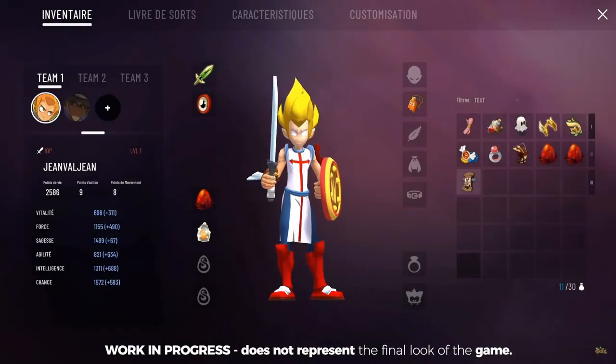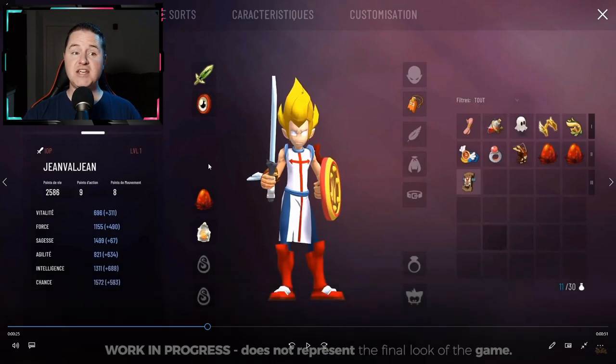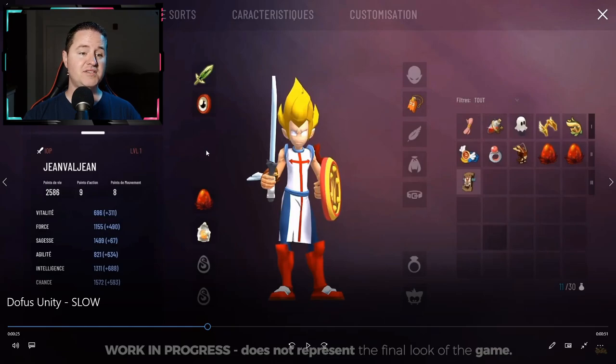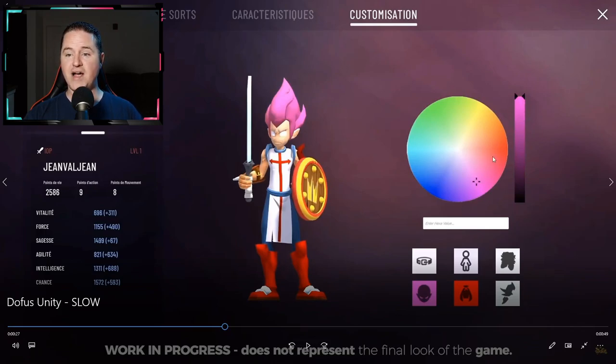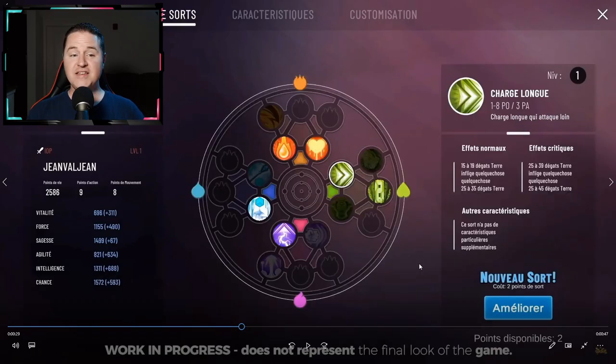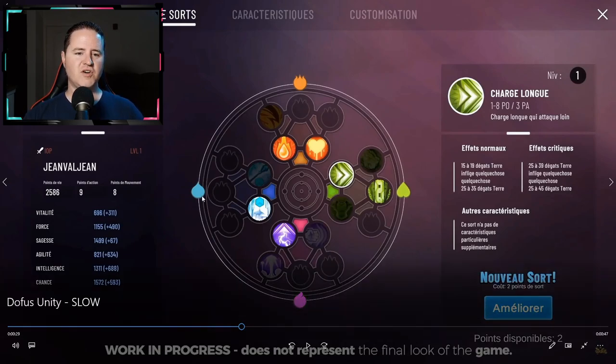Here we get a look at the character stats page. I noticed team one, team two, team three. I know that right now in Dofus one of my favorite things is running my own team, so I don't know if they're going to make a way for you to run multiple accounts or multiple characters on a single account. They've got a color wheel now so you can find the exact color you're looking for. And I wonder if those options are for decorations or if you can actually change the colors of your gear. This looks like the new spell chart where you see your different spells — water, fire, earth, air — and it'd be interesting to see how the unlock process goes.